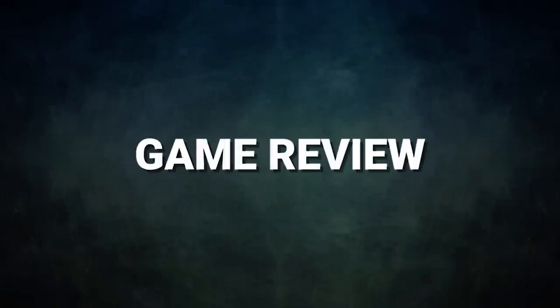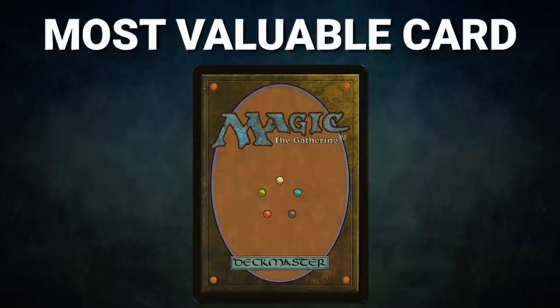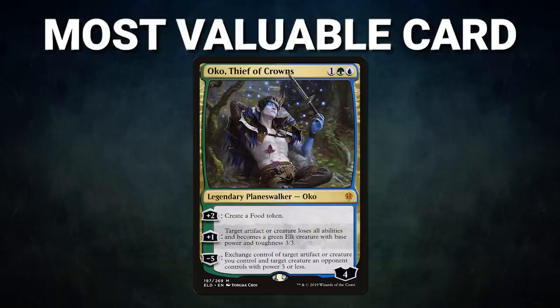Ladies and gentlemen, what an interesting game. Congrats to Mike on his win. His moment of stealing a win con from another player was very spicy indeed. He had an amazing opening hand and capitalized on that to carve his path to victory. The most valuable card in tonight's game goes to Oko, Thief of Crowns. Sure, it was Derevi and Najeela that closed out the game, but Oko was instrumental to that path — not only stopping Yisan from doing crazy things, but also allowing Mike to steal Derevi and use it to close out the game.